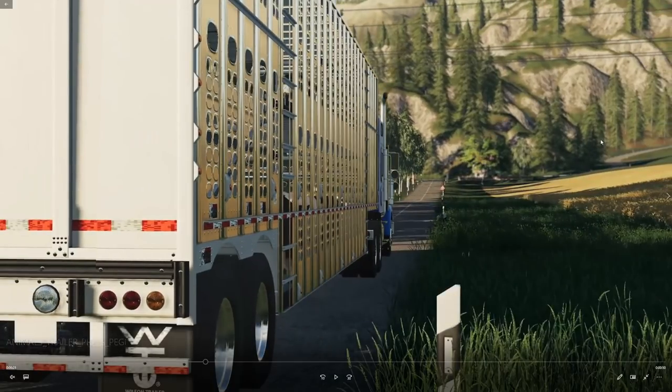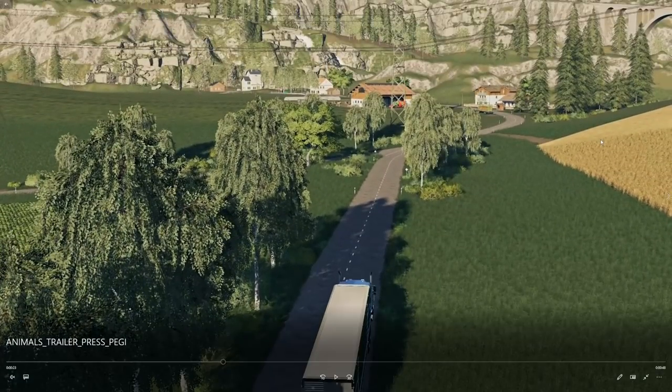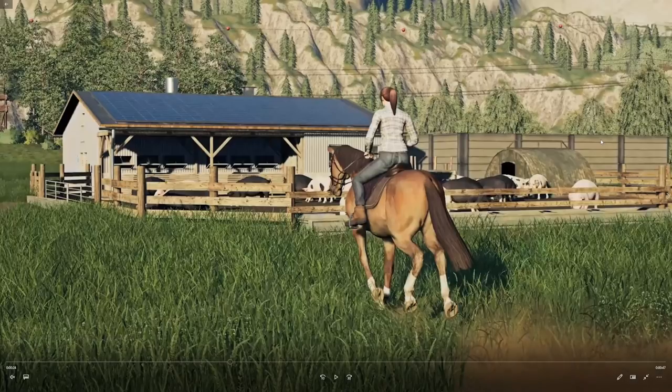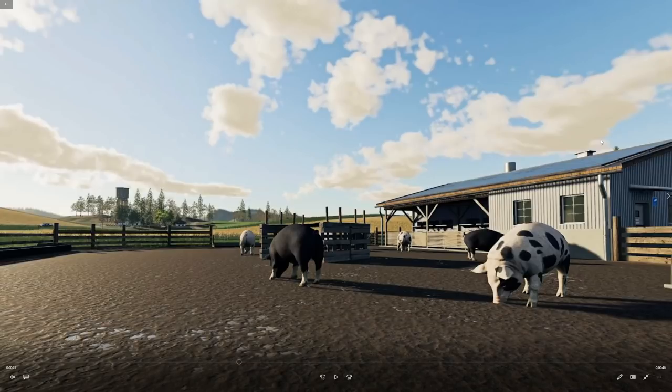We've got the pig trailer and we can kind of see some pigs in there — very nice with the metallic sheen on the side and all the lighting. The game is looking awesome right now. There's the pig area with solar panels on the roof, which is pretty interesting. I'm kind of wondering whether or not we'll be able to sell any of the solar energy we gain, but my guess would be probably not — it's probably going to be used to power the building.